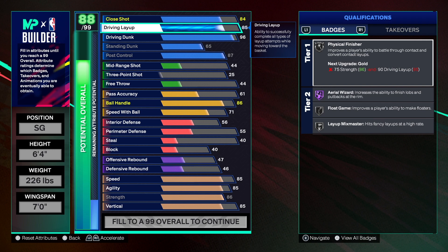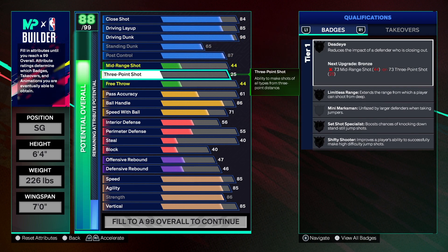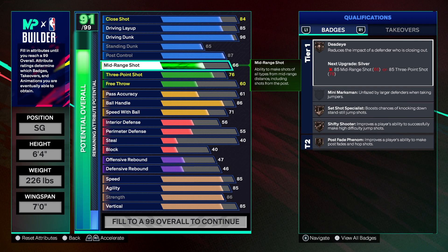This is a crazy finishing build - this build is going to dunk seriously. Now let's get into the shooting. This is not a crazy shooting build - it's like a real build in my opinion. We got a 76 three-point shot - we're trying to keep the name. I know a lot of you probably can't shoot with that, but if this build is not for you, it's just not for you. For the mid-range shot, we're going to get that to a 71 so we can get pulse fade phenom on silver. Taking the mid-range or three too high will change the name of the build.